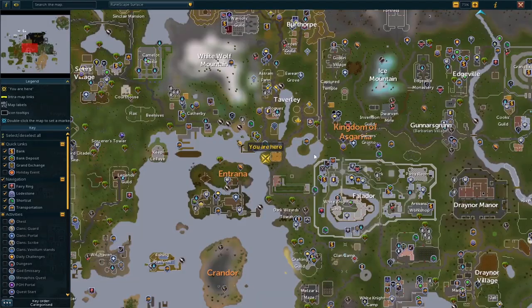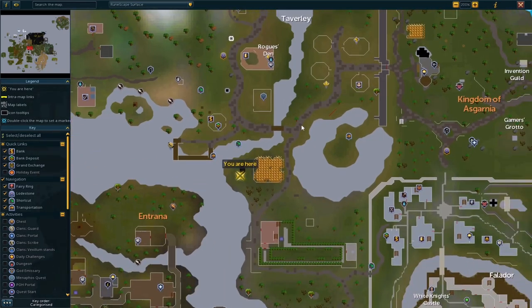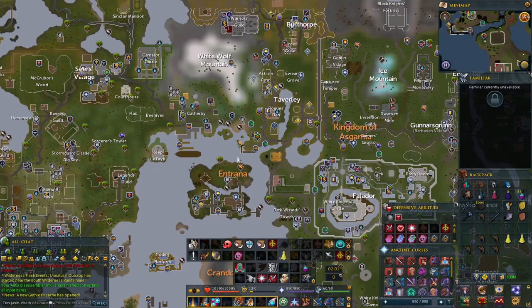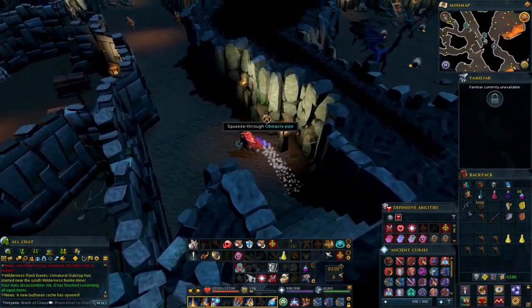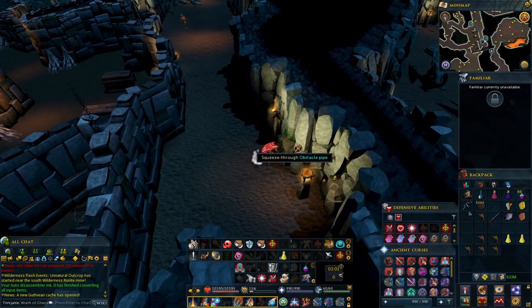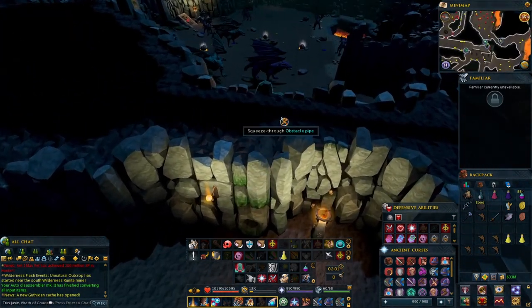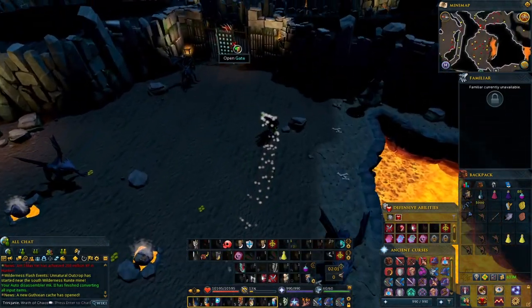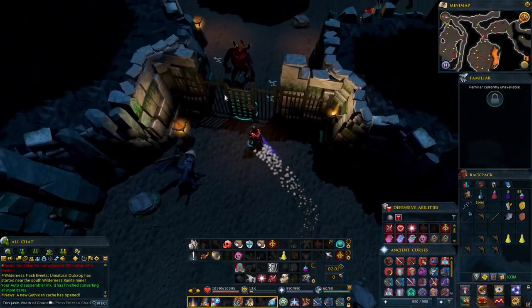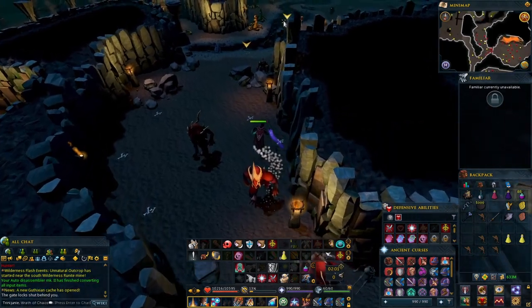For the Black Knights, head to Taverly dungeon. Go all the way south and you will come to a little field patch. You'll see a little entrance — assuming you have level 70, you can use the obstacle pipe and squeeze all the way through it. Continue down and past the gate.